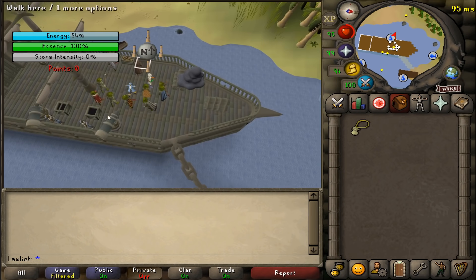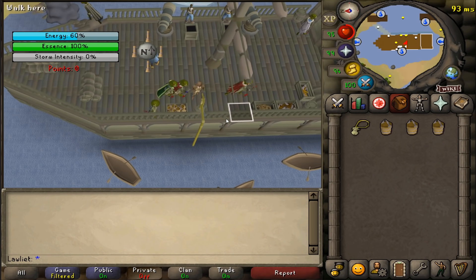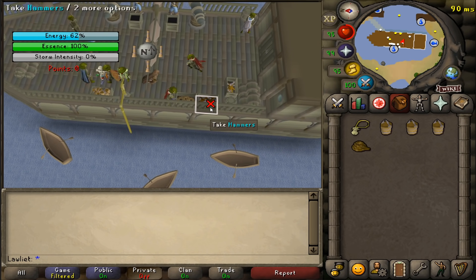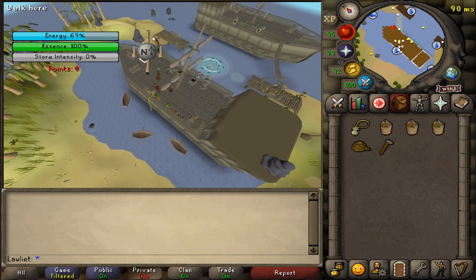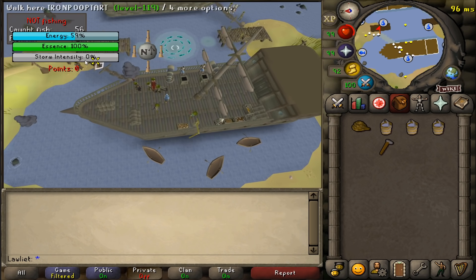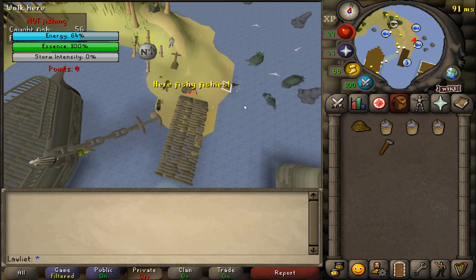You can start off by grabbing the rope and buckets located nearby and fill them up at the pump that is also nearby. You can also grab a hammer from one of the crates located nearby.